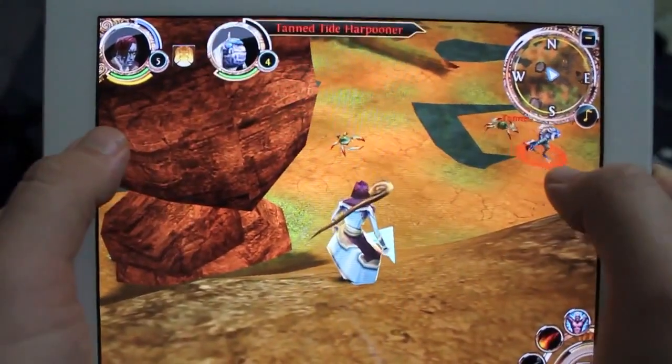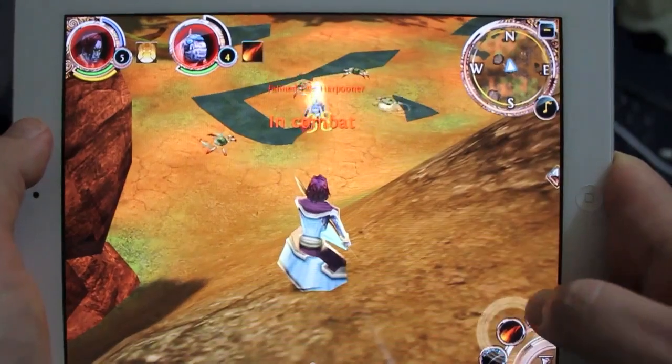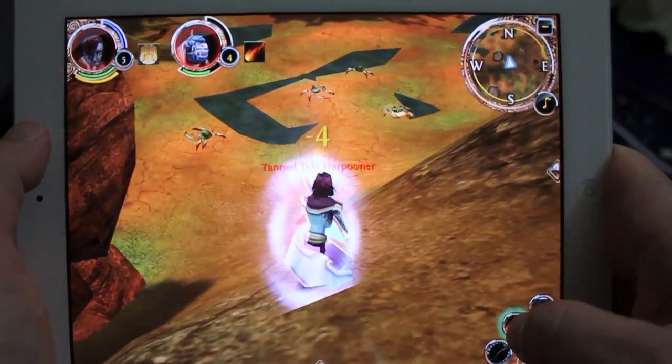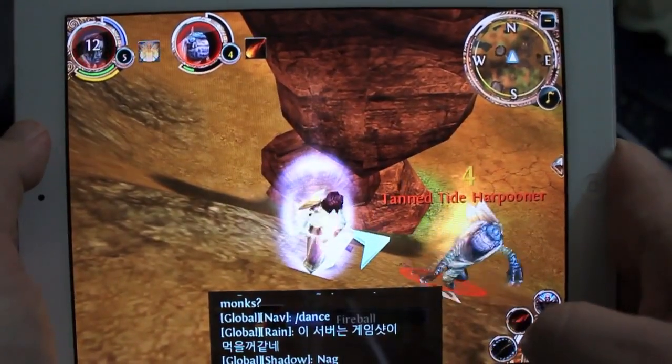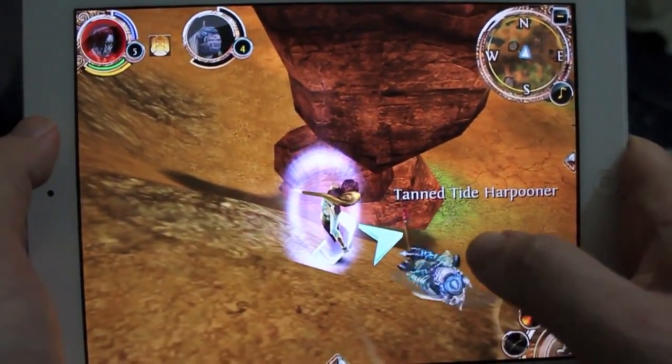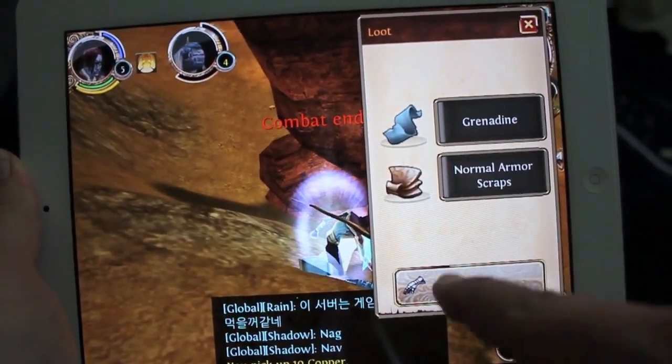I'm just going to go down here and target that guy right there. He looks like a little Murloc. And I'm going to cast this defense spell on me — a little bubble shield kind of spell. And then you can loot him; you can either do it individually like this, or you can just pick up all.